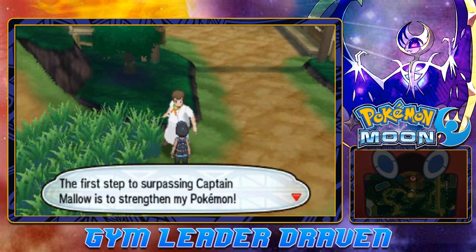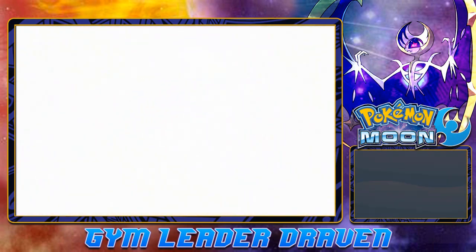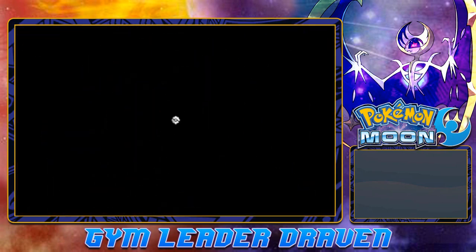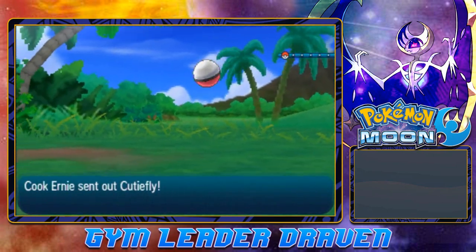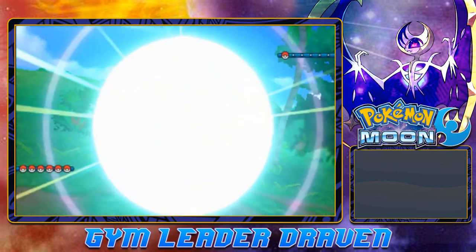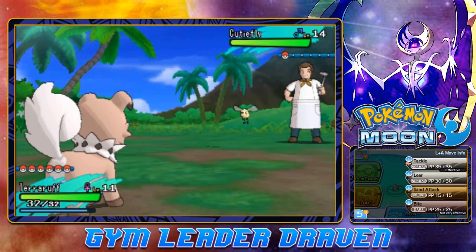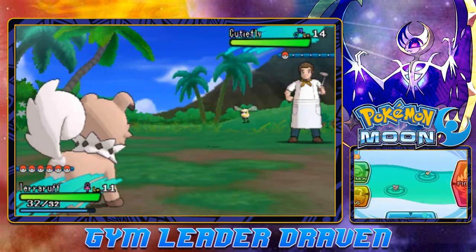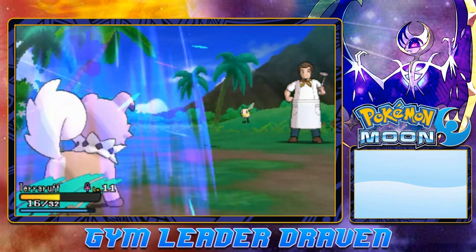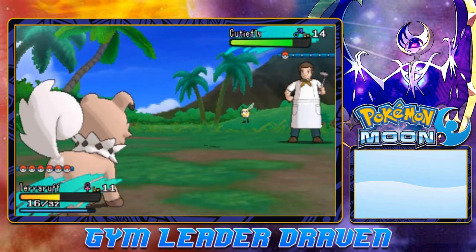The first step of surpassing Captain Mallow is strengthening your Pokemon. Here we go - another battle. We've got ourselves Cook Ernie wanting to battle, coming out with his Cutiefly. It really does look cute - it is a very, very cute Pokemon. Terror Rough looks like it's going to be a rough matchup. We can only use Tackle right now. Here comes Struggle Bug and it really hits us hard - our special attack has gone down. Tackle Attack hits pretty good.